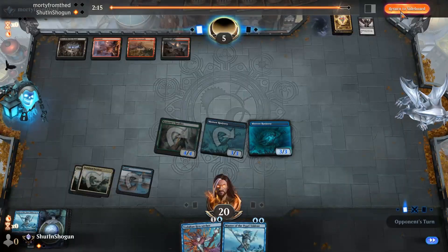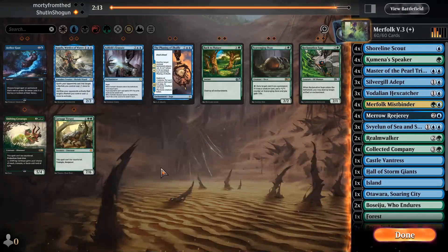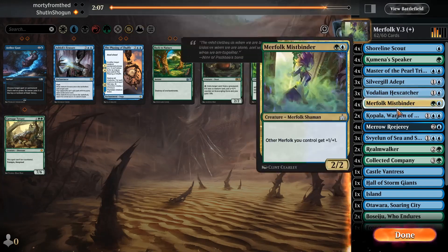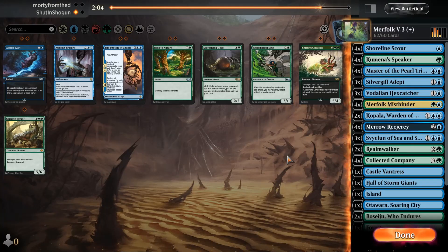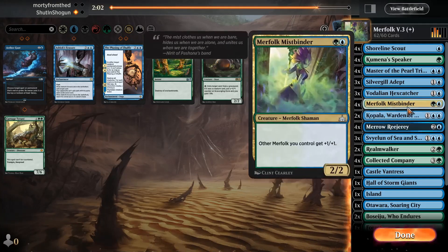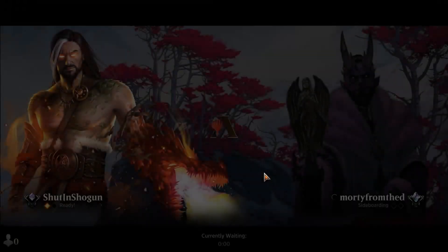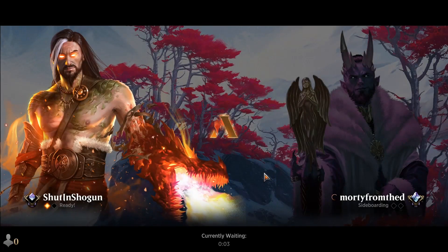They're playing blue-black; they're probably not going to run sweepers. So maybe bring in Kopala. What do we cut? Mistbinder is probably one of the least good merfolk — it's still fine, it's a two-mana lord. But I can see now why in older formats like Modern they don't run Mistbinder and are usually mono-blue. It's great to have a generic French vanilla lord, but when you could have things like Lord of Atlantis or the Island Walk merfolk, Mistbinder has sort of fallen into this weird place of maybe not being the strongest.